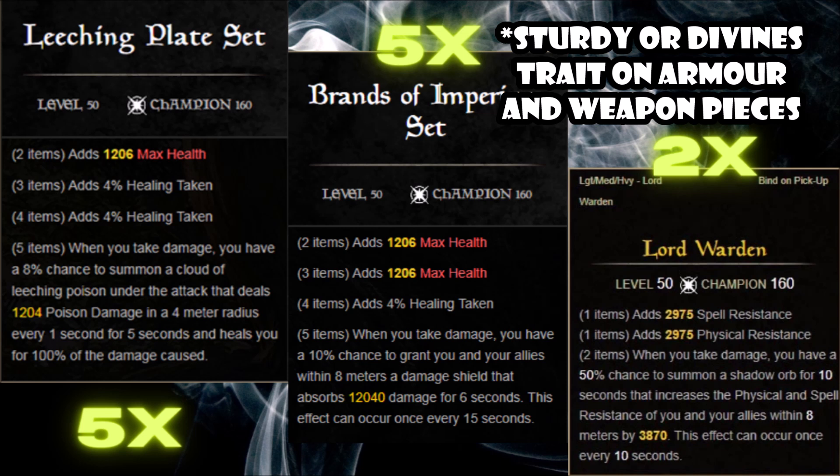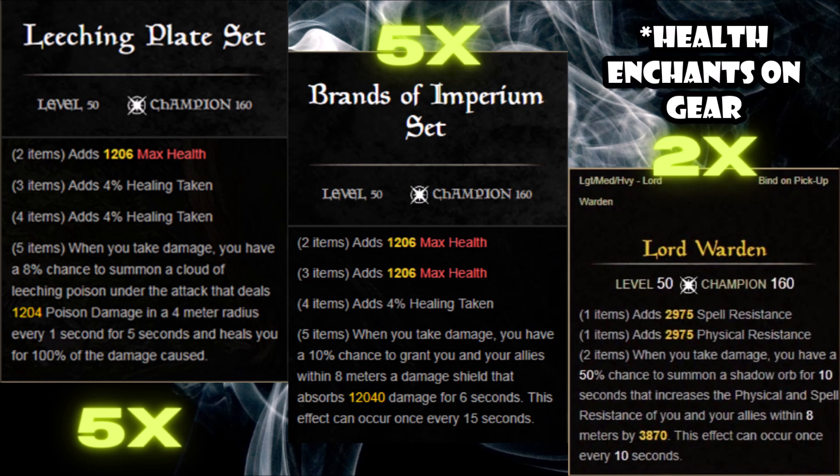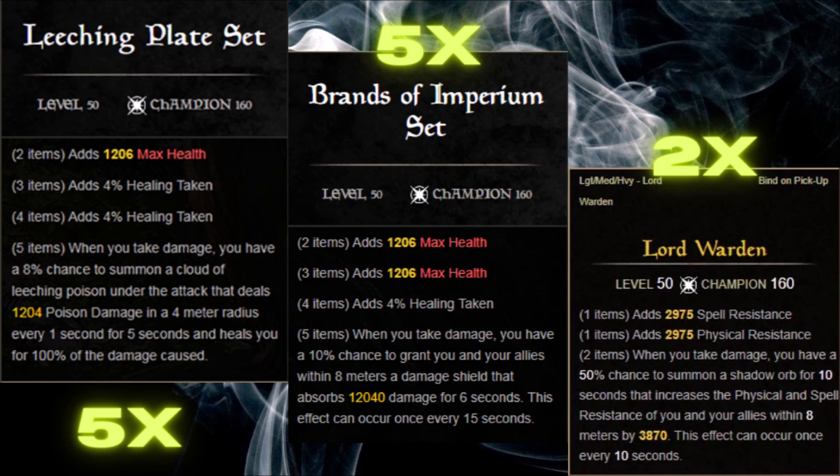The Leeching Plate set will basically make you invincible. You will spawn clouds of poison underneath the enemy's feet, and every time that poison cloud hits an enemy, you'll heal for a certain amount. The more enemies there are, the more you heal. For example, if there are five enemies standing by the poison clouds, you'll heal for 5k per second, which is far greater than any healer could heal you per second with heal-over-time spells.